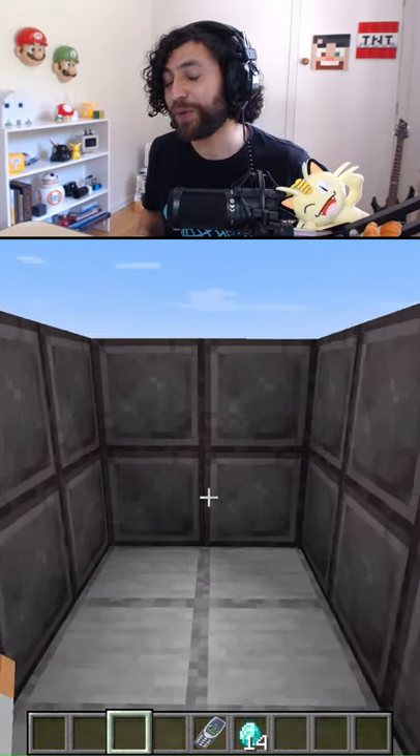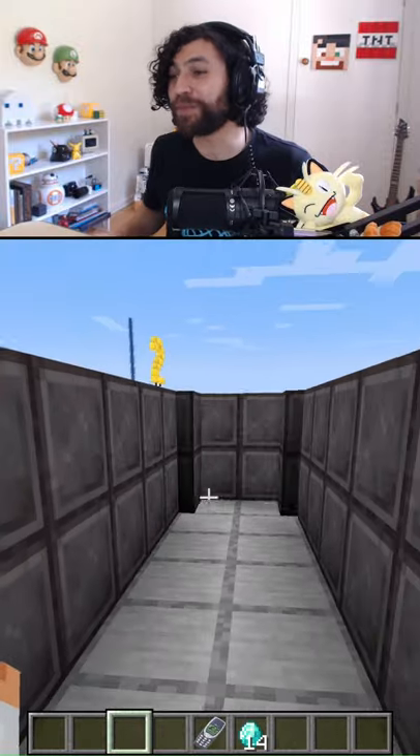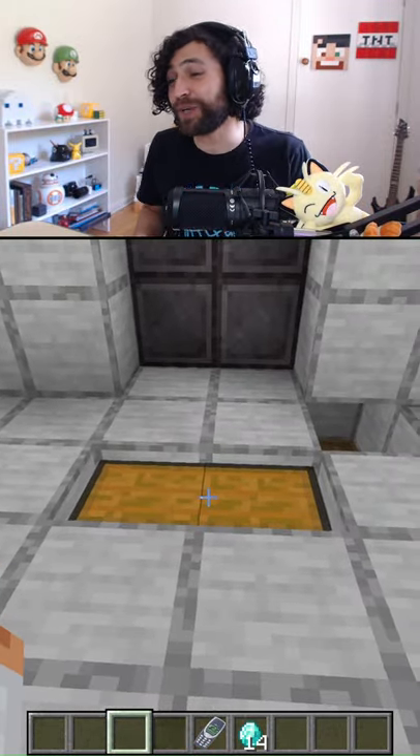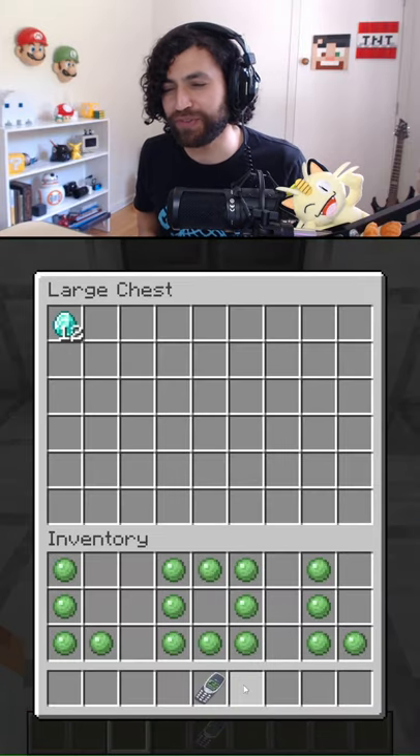Place your diamonds in this chest, wait a couple of seconds and then go. Better be quick because the piston door closes automatically. And if you want to go the other way, place the payment in the chest provided.